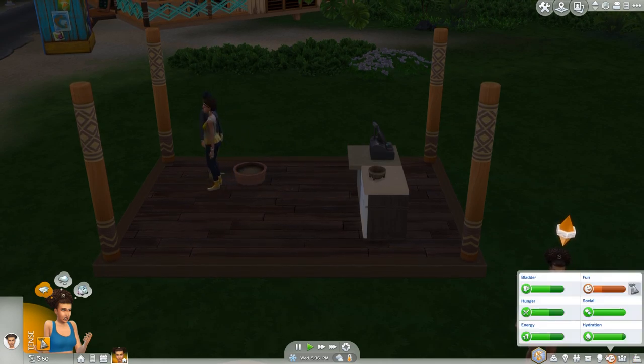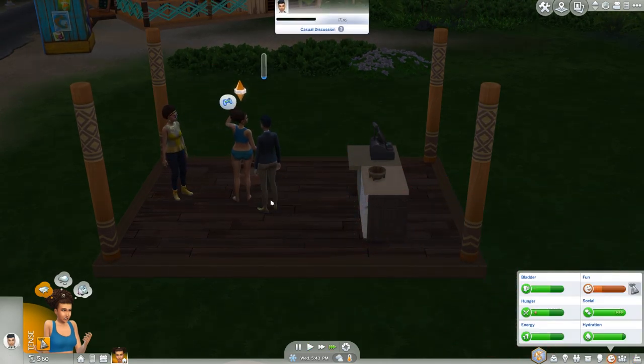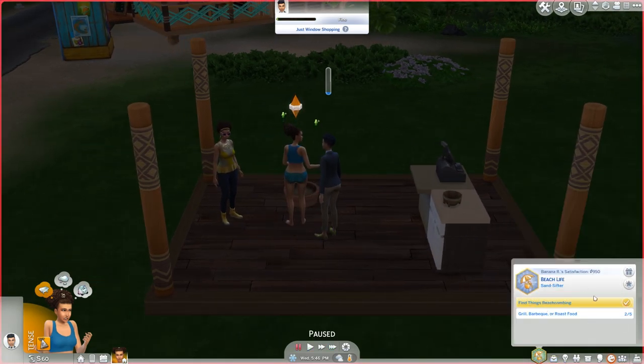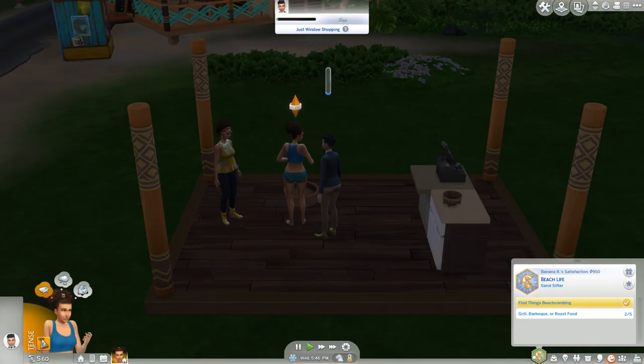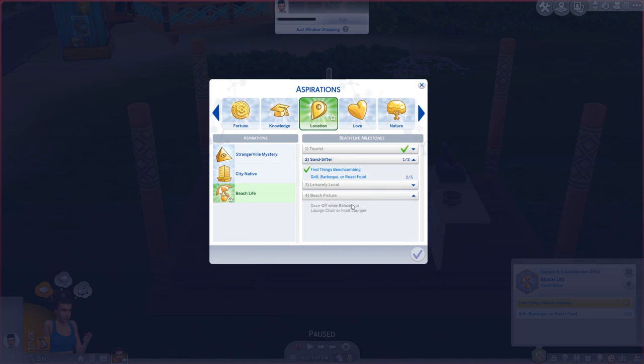So we just remove the sign. Beautiful! Perk points. We probably eventually just want faster checkouts and all that kind of stuff. Sure sale is always good. Are you my legit customer again? Don't go swimming. Although she is tense, so that might not be good for us. What do I need to do? Grill, barbecue, or roast food?